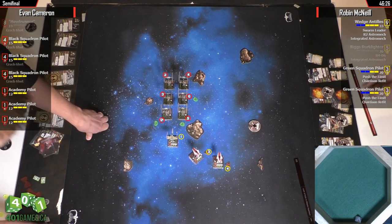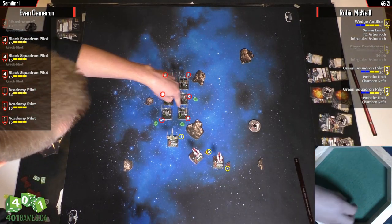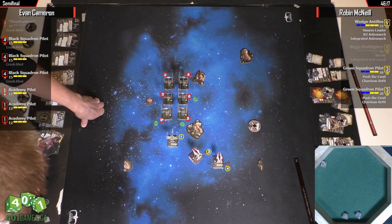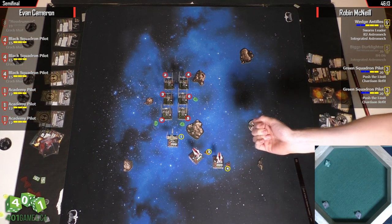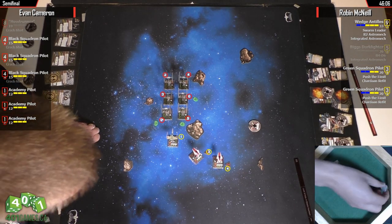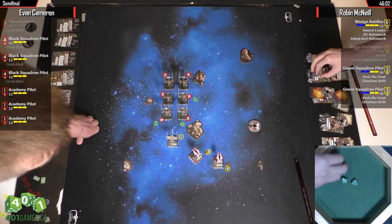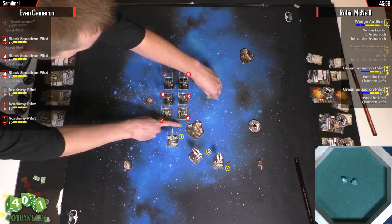Just one hit — Wedge is safe. Wedge's dice are going on fire. Hit, crit — just one evade. Wedge saves a crit, loses a shield. That was some great defensive rolling by Robin. That could have gone very poorly.